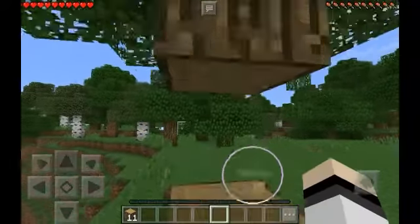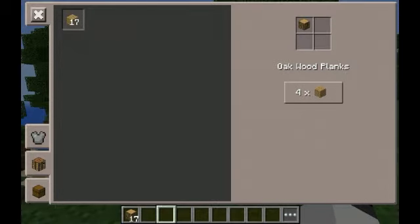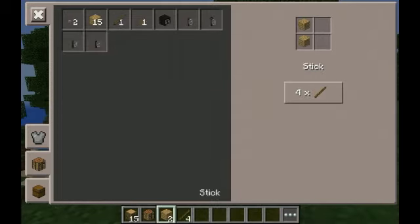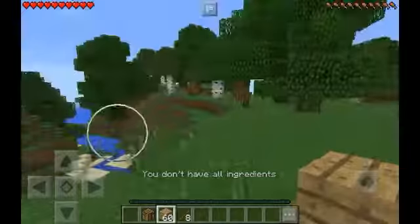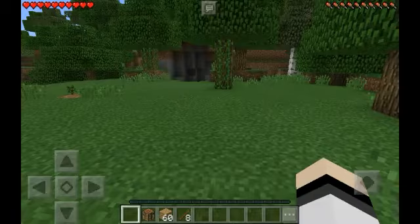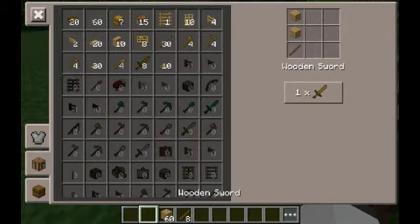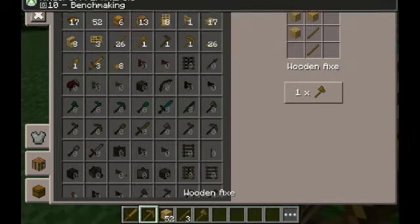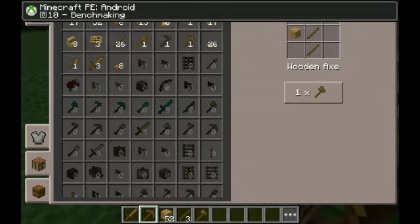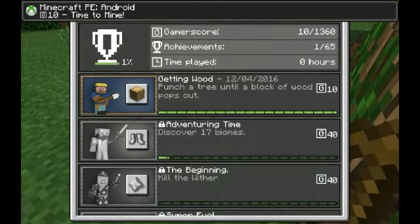I'll get as much wood as possible. Oh, I've got another one — 'Taking Inventory.' Now crafting table, wood, stick, stick. And now we want to place the crafting table to make some tools.